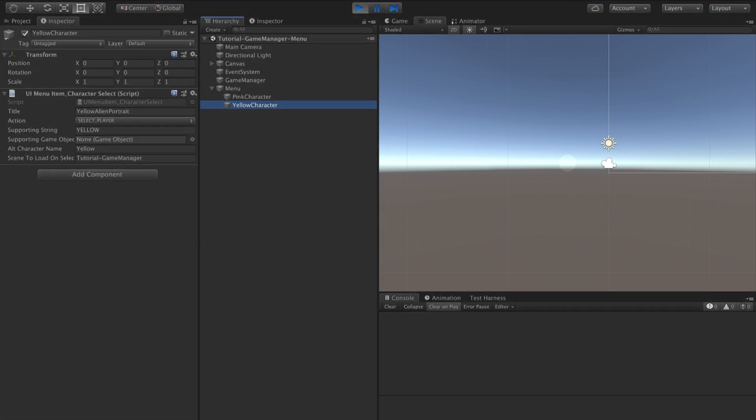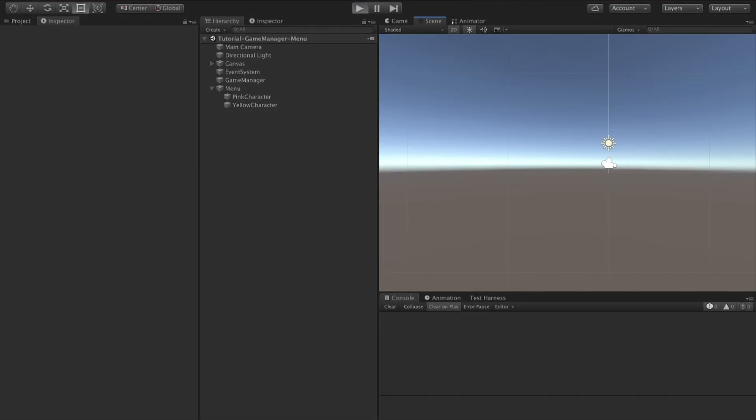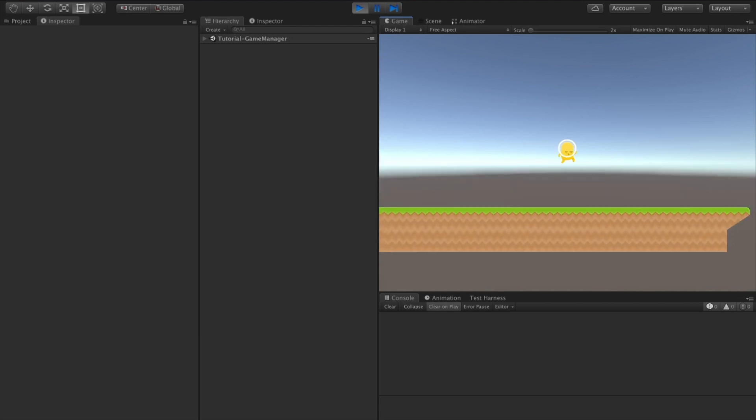If I press play, I can choose between the two characters. If I press the pink character, my game starts with the pink character. If I go back and start with the yellow character, my game starts with the yellow character.